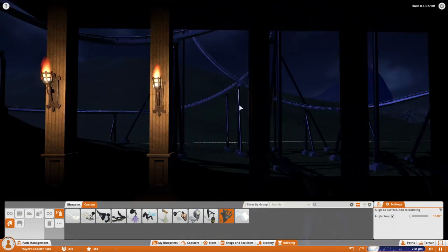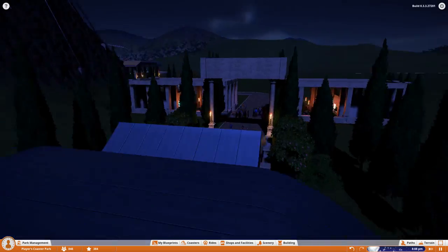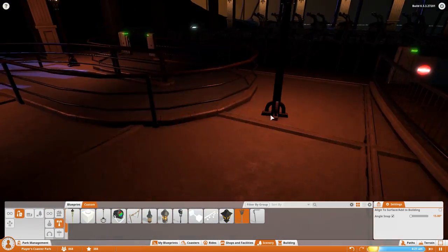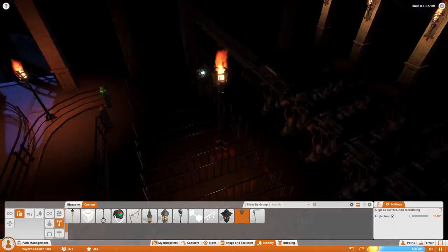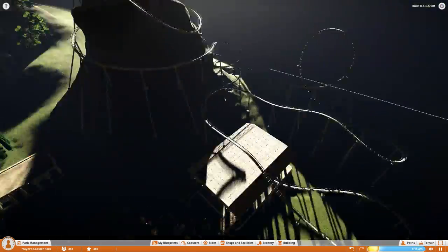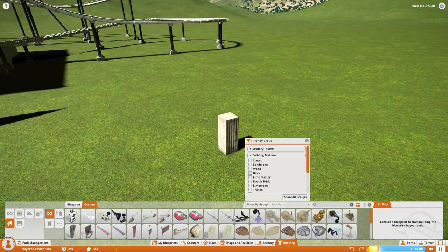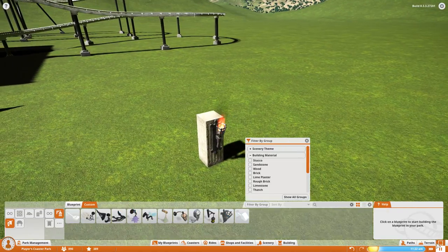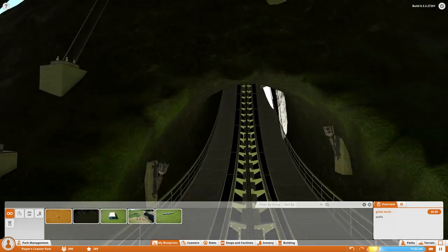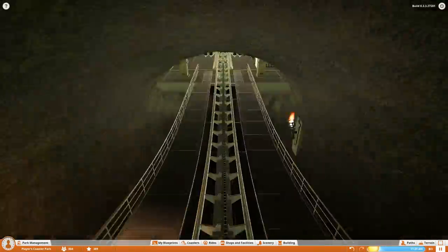I'm taking these really cool torch pieces — I absolutely love these — and scattering them throughout the columns and all around the area to make it look nice. We can do a lot more lighting here since we actually have fire. In the previous area we were limited to just using bonfire pieces, but it looks much better with these individual torch pieces now. Over here I'm making a quick column-and-torch piece that I'll use throughout the ride tunnel — it looks really cool when you go through there at night.